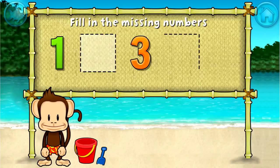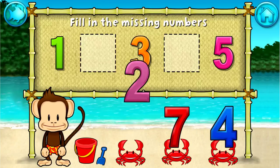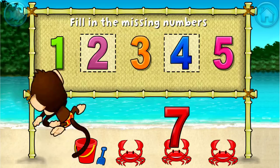One, three, five. These numbers are in order. Fill in the missing numbers. Two — yes — four. One, two, three, four, five. Fantastic.